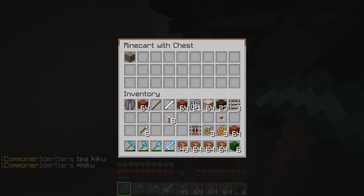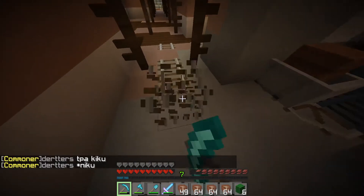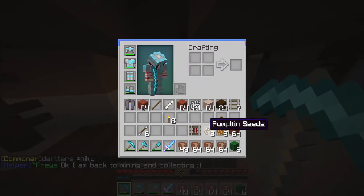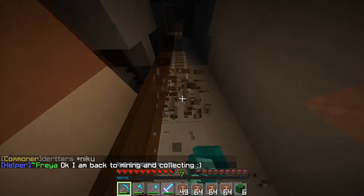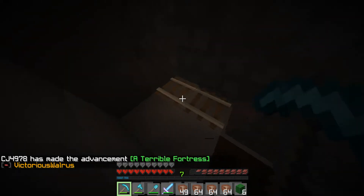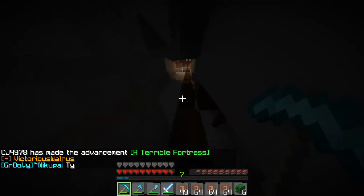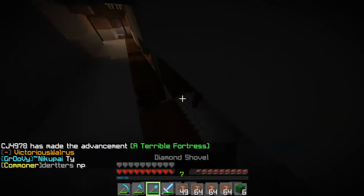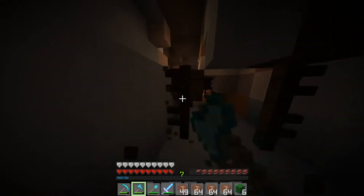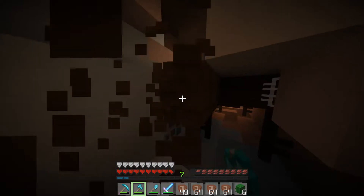I've got beetroot seeds and pumpkin seeds from the chest — keep the beetroots. I already got pumpkin seeds. I'm at a swamp biome so I have to wait here till night, possibly multiple nights. Oh wait — I did slash p time, which turns my personal time to something, and I made it night. So I'm just checking around.